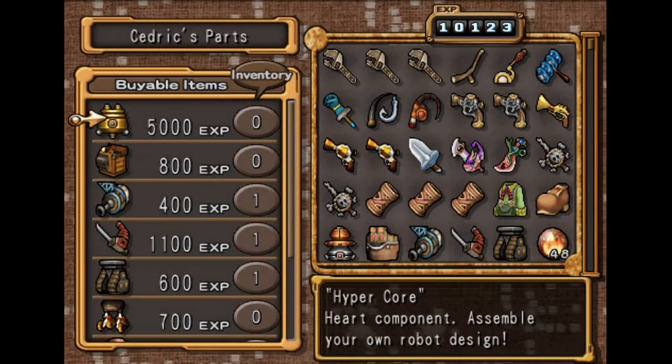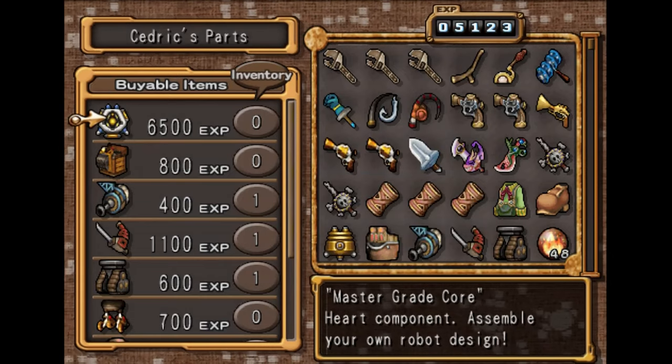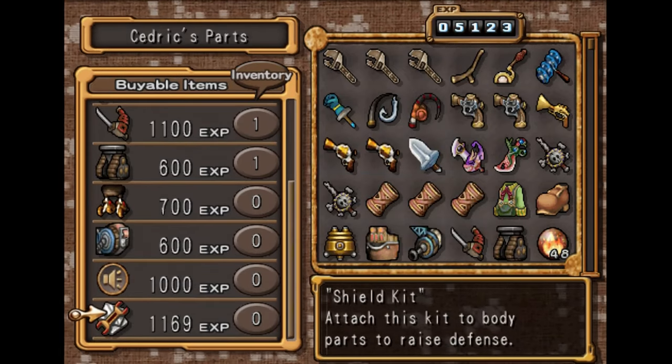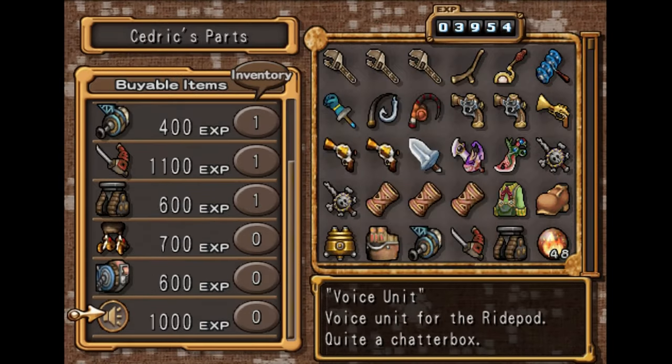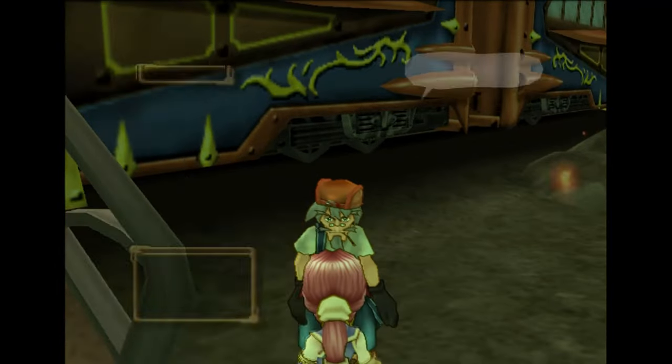We can speak with Cedric. Hyper Core — I think this is the second last one. I'm pretty sure this is the top end core right there. We're gonna buy some shield kit, and we'll buy the voice unit as well. We can probably pick up two more shield kits now.